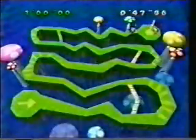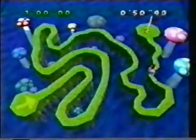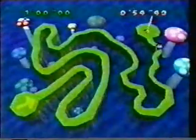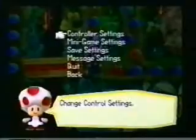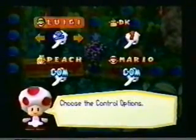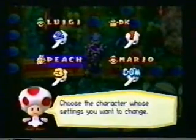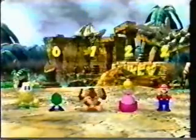¿No se te hace muy injusto que cuando juegas solo, las estrellas y las monedas que consiguen los concursantes que controla el CPU se pierdan? Para solucionar esto, conecta todos los controles que tengas, de preferencia 4, y empieza un juego normal. Cuando sea el último turno, pon pausa y selecciona en el menú la opción Controller Settings. Ahí podrás cambiar a los jugadores que controla el CPU por concursantes normales para que tú los controles y así obtengas todas las monedas y estrellas que ellos consiguieron.